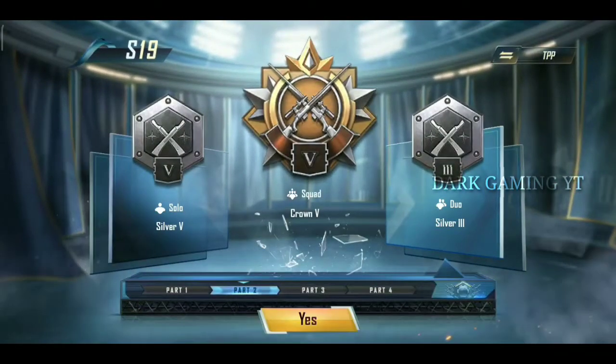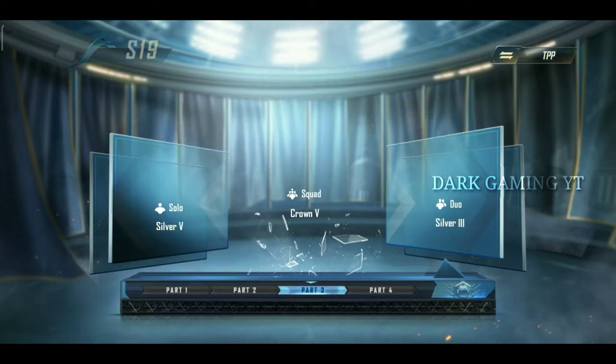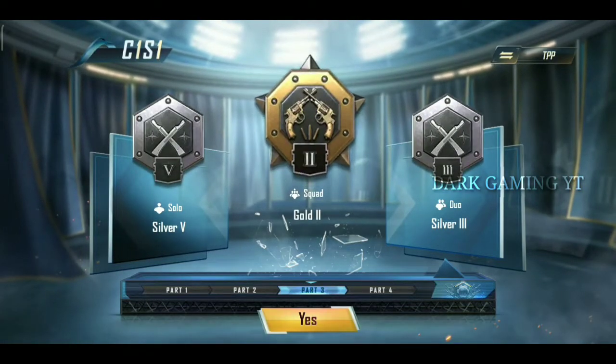We have already seen the changed tier logo in the leaks. Also, we have two new tiers added to Ace — Ace Master and Ace Dominator.